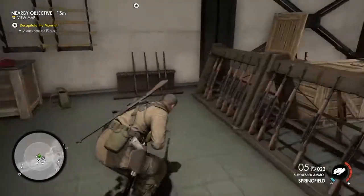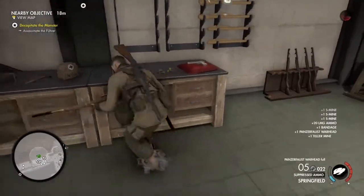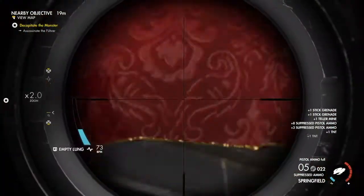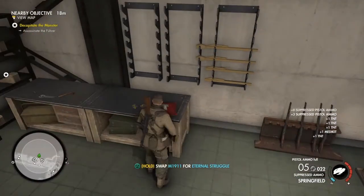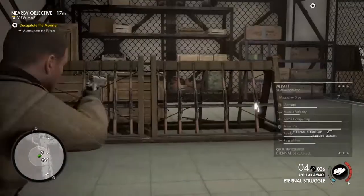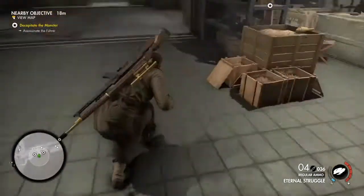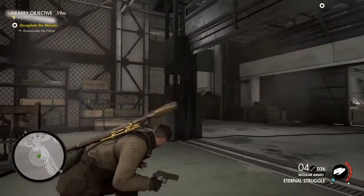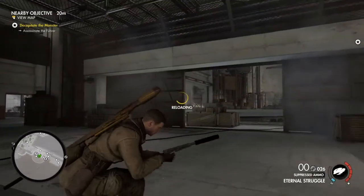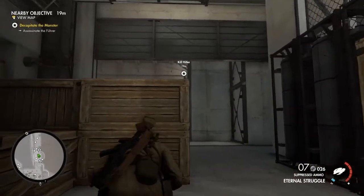If you come over here you can get a bunch of ammo. Right on this pillar you'll see that — that is what you want. So this is the gun — that's it. Now what you have to do is suppress it just to make it easier on yourself. You have to kill Hitler with this — that's how you get the Eternal Struggle skin for the 1911.